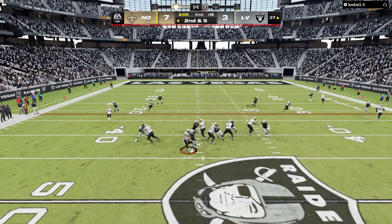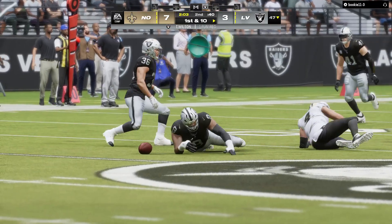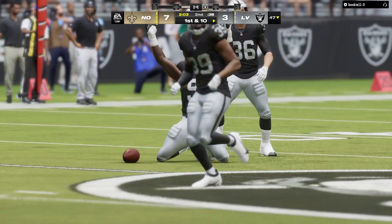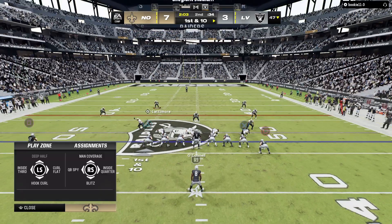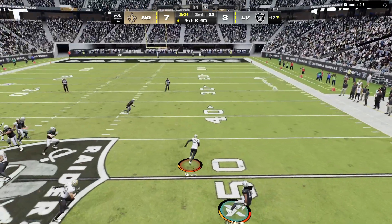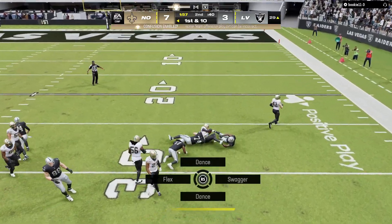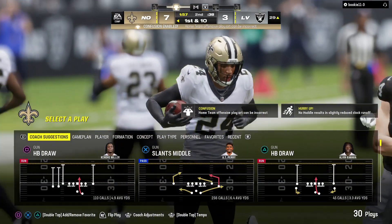On second down, here's Carr — nowhere to go, he lost the football! And they'll recover it at their own 47 yard line, good starting field position as they come up first and ten. O'Connell trying to get that to Adams — but that's intercepted! Jonathan Abram picks it and a huge return, taking this one all the way down inside the 30 yard line.